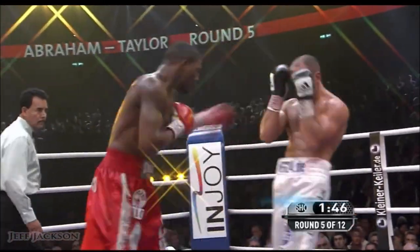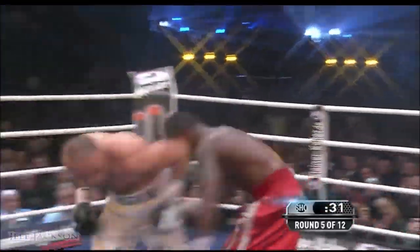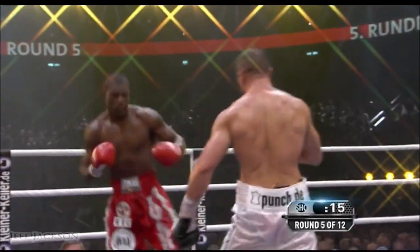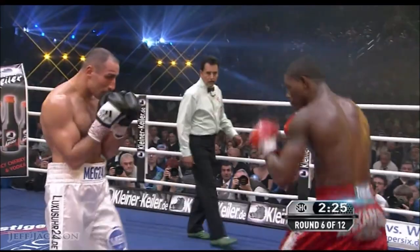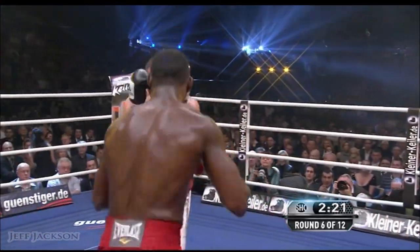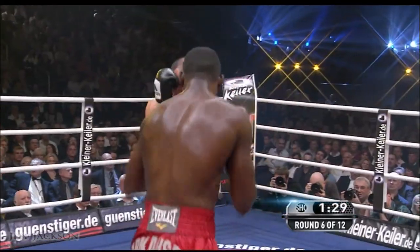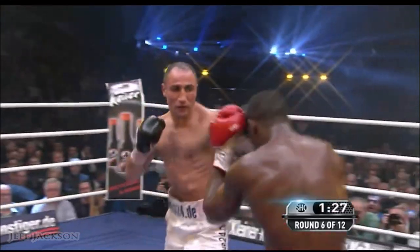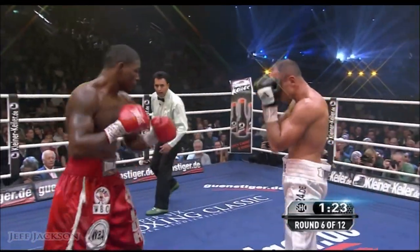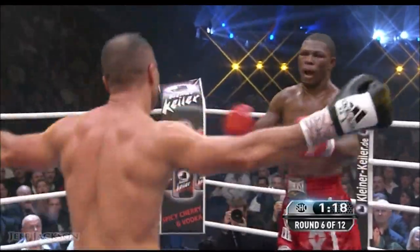Going to the body, then upstairs. Taylor coming forward for a brief second, but then he stepped back and now they go at it on the inside. There's a straight right hand that pushes Taylor back. The logical script for this fight is being played out — Taylor early, Abraham comes on. Let's see the accumulative effect. Now he pushes Jermaine Taylor back with a jab. Fires a right to the body.